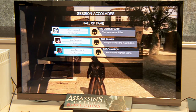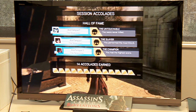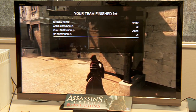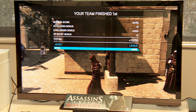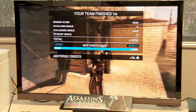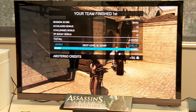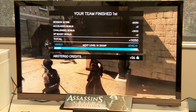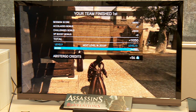So you get the challenges and accolades at the end of the game — 14 accolades for Damien, which is quite a lot. So he finishes the game and gets the score: 8,000 points is a lot of points, it's a very good game. You see he levels up and he's unlocking some items that he will be able to buy with the Abstergo credits he just earned. Normally the game should send a dare to all the other friends he has, saying that he's got a massive score and invites them to beat him if they can.